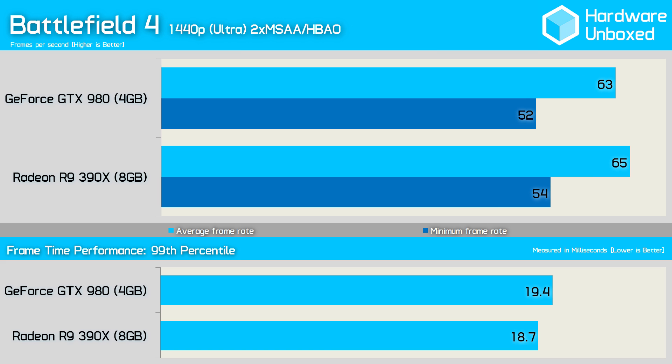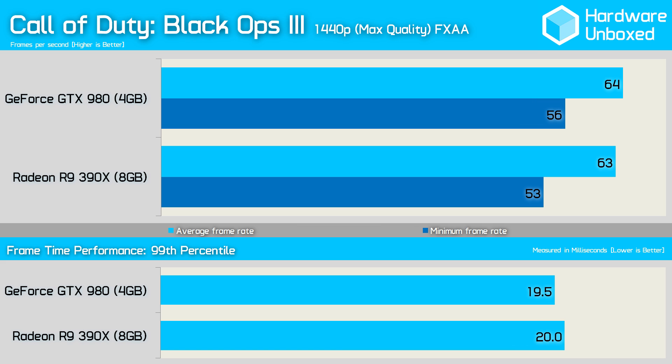Previously we found the GTX 980 and R9 390X to be neck and neck in our Battlefield 4 test, but it seems AMD's new Crimson driver gives the 390X a slight performance boost — the 390X was 2fps faster on average at 1440p. Another close battle can be found in Black Ops 3, as the 980 was just a single frame faster at 1440p.